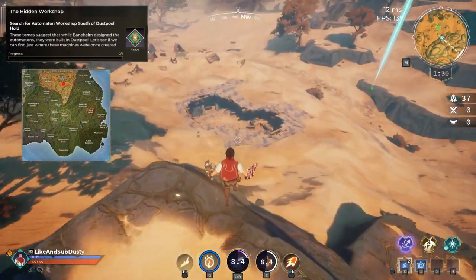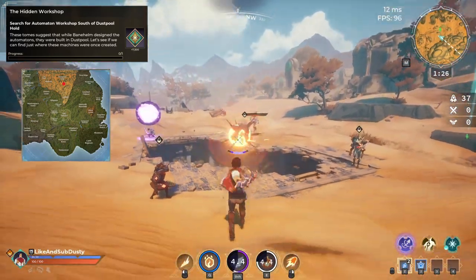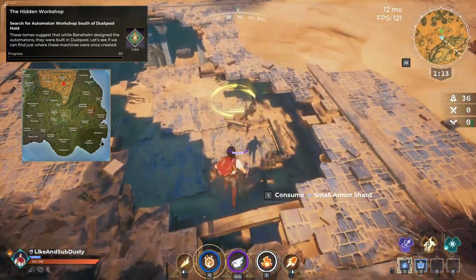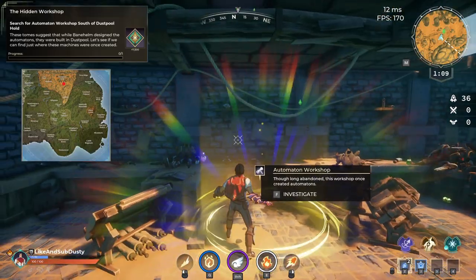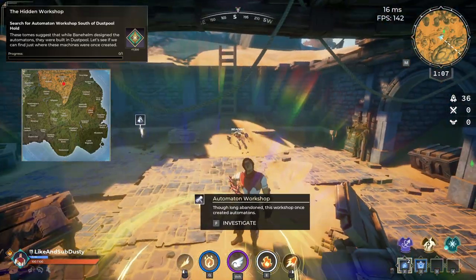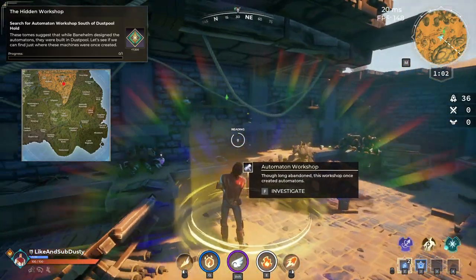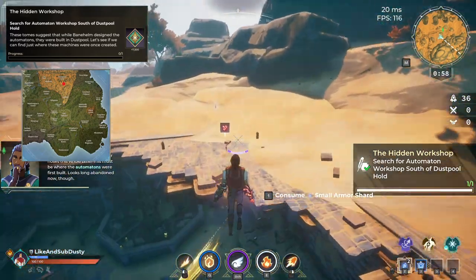The third quest is located just south of Dust Bowl in a hole in the ground — this is the Automaton Workshop. Keep in mind the Wardens will spawn here, so you will have to be careful and be ready to fight.